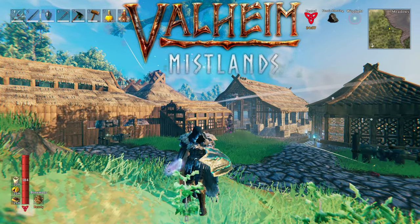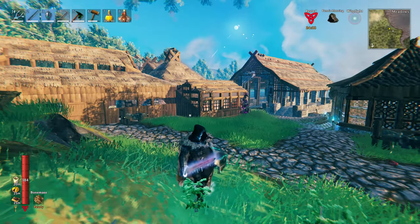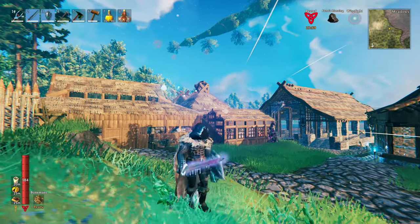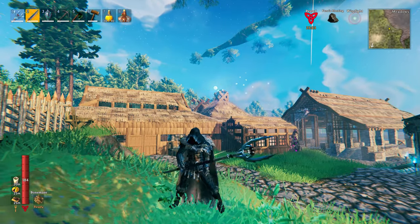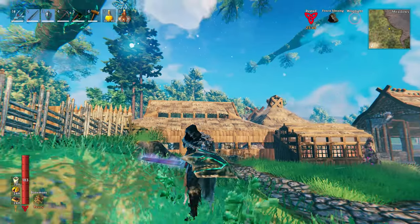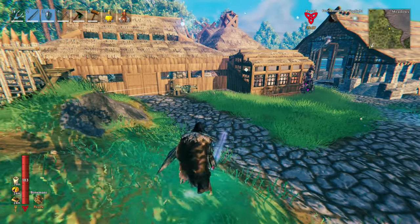What's up Vikings, welcome back to another episode of Valheim. Last episode was pretty great - we started our sap farm, made a few new weapons and this awesome shield. We got the sword and shield and also the polearm. Haven't really tested the polearm out yet but the sword seems to do work. This episode we're going back to the Mistlands, gonna be sailing around.